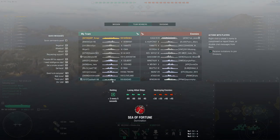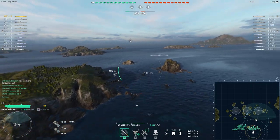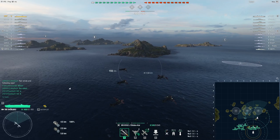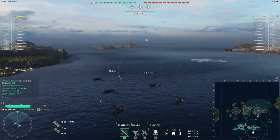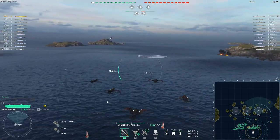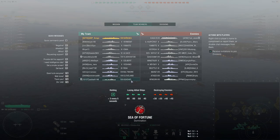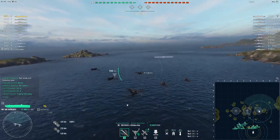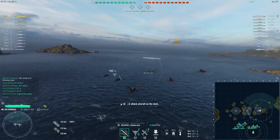We have an Asashio. We'll head out towards C side. Our destroyer spawned on A, so we'll take a quick peek over at C, then fly over to A side and drop our fighters for our Asashio, because he's our only destroyer — it is a single destroyer game in this case, so we do want to keep him alive.